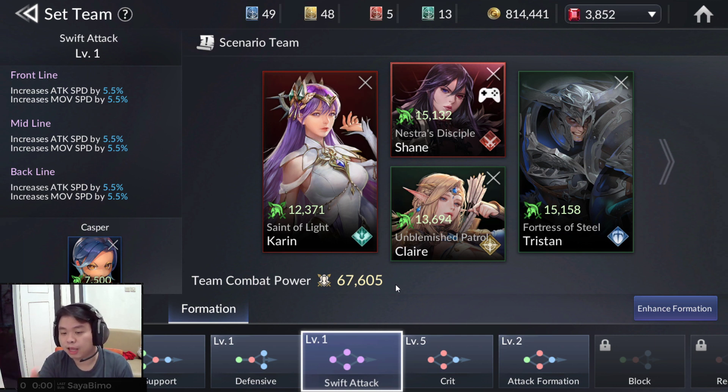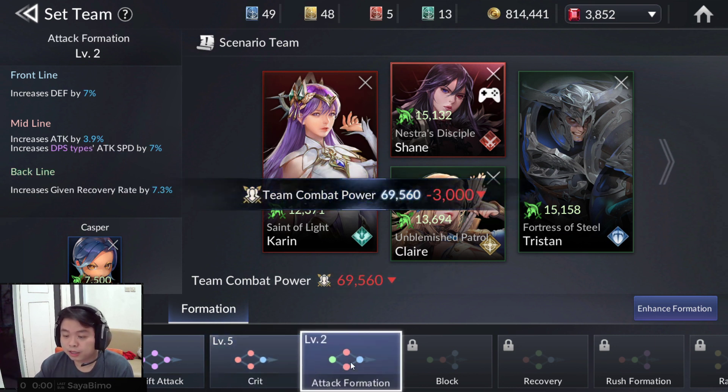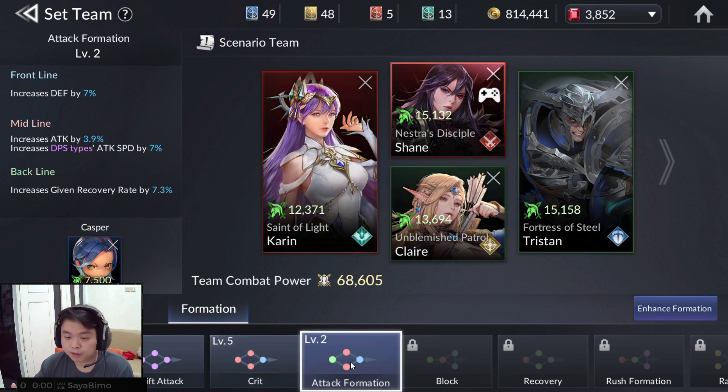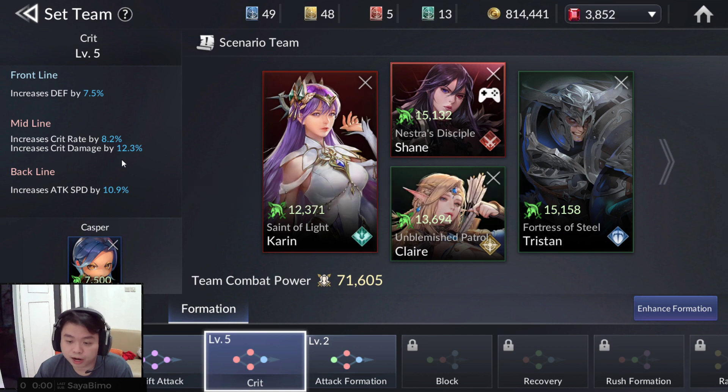Swift Attack is something unusual because the frontline, midline, and backline all get attack speed and move speed. And there is also an Attack formation where the midline is specified for DPS type, but again it's attack speed, which is not for all DPS. That's why I'm choosing Critical — it has critical rate and critical damage.